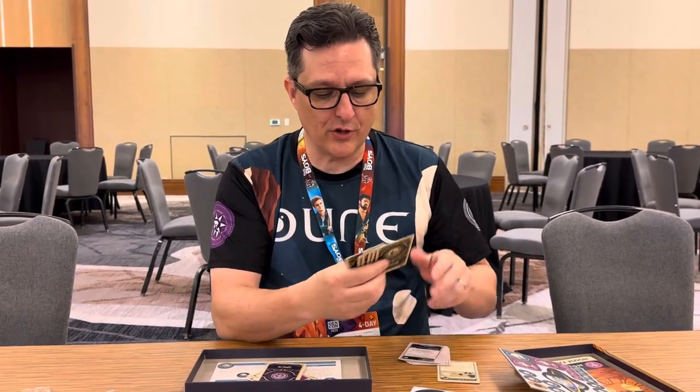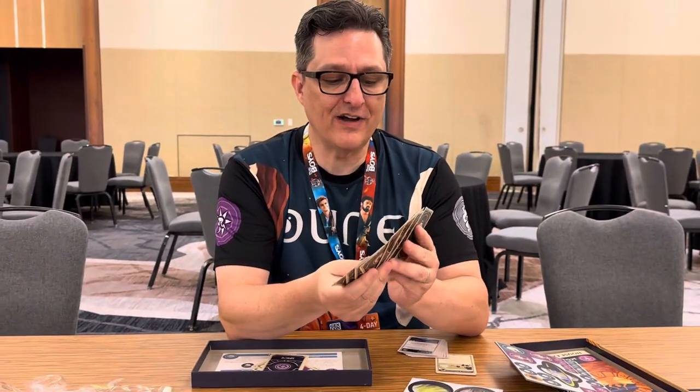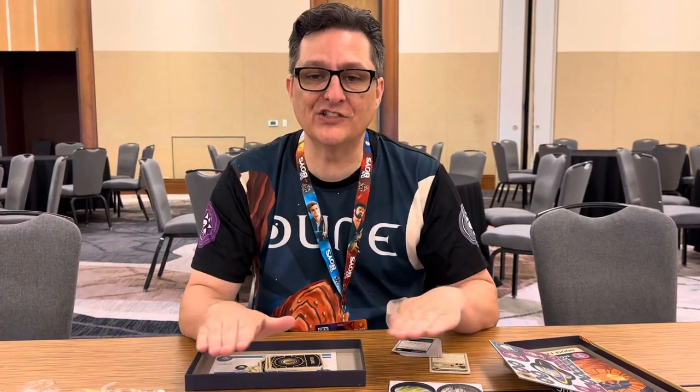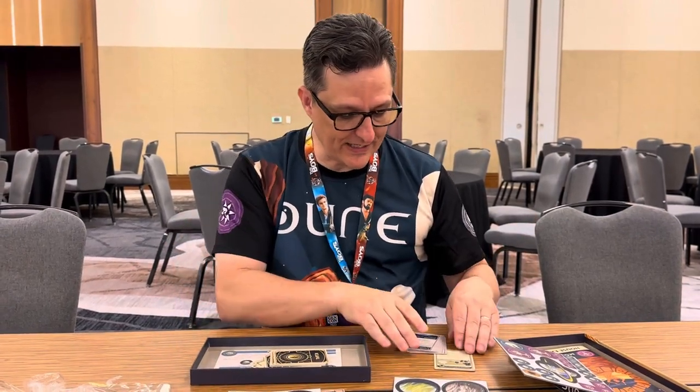Next we have Traitor cards — five ECAZ traitor cards and five Moritani traitor cards. There is not one for Duke Vidal, so if you remember our shady guy who can be in either faction, he's a six-strength leader with no traitor card — making him a very good one to get.